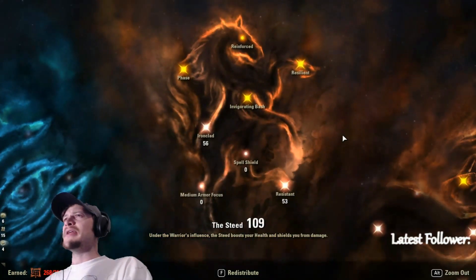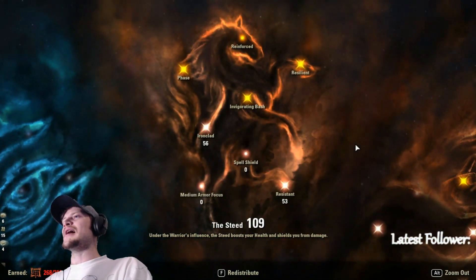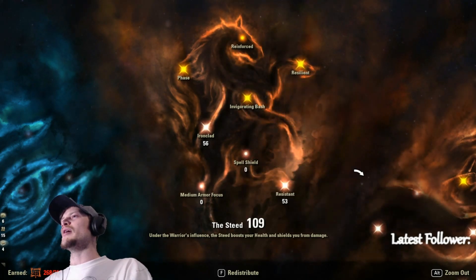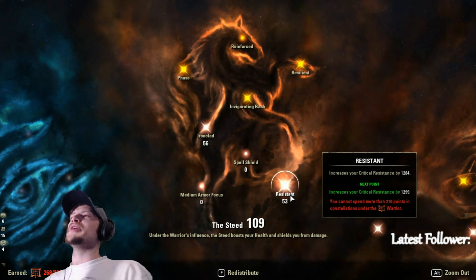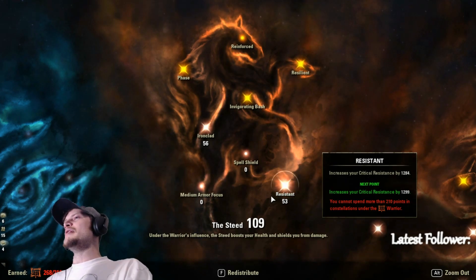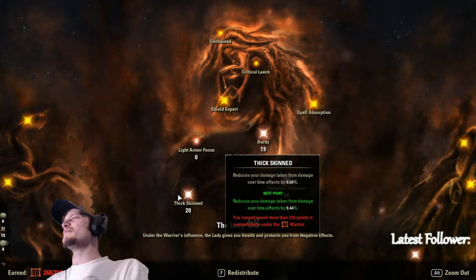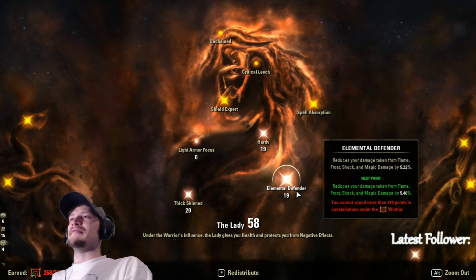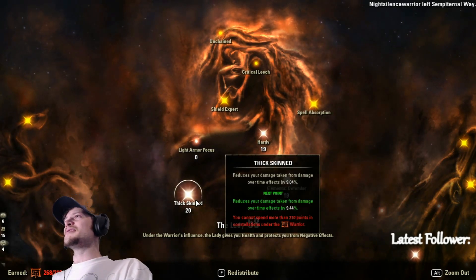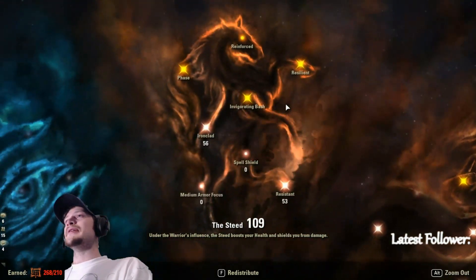We took points out of Thaumaturge because Exploiter isn't worth it this patch. Master at Arms gives 20% increased damage on all initial hits. We put 23 into Thaumaturge for that extra 10% on DOT damage. For Ironclad, we're sitting at 20 points to mitigate what people are putting into Master at Arms, and also 56 points into Ironclad total. We have 53 points into Resistant — since we're only running four Impen pieces on the body instead of full five, this is crucial. Also only 5% into physical and elemental defense since we're at resistance cap anyway. 20 points into Thick Skinned for 9% reduced damage from DOTs.